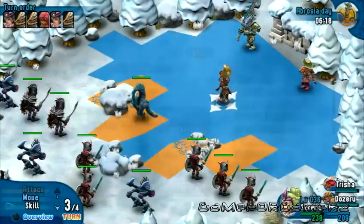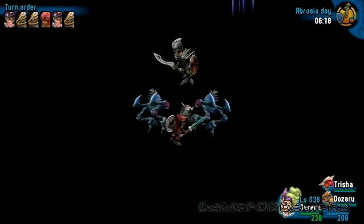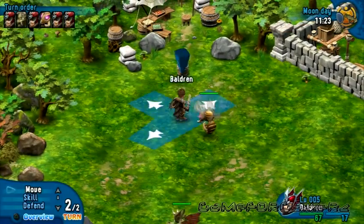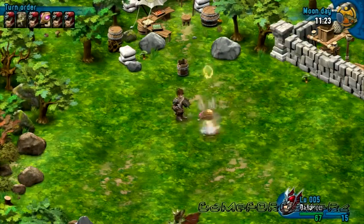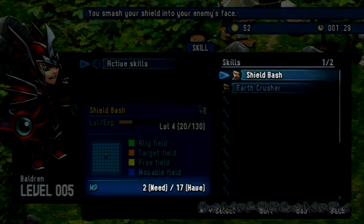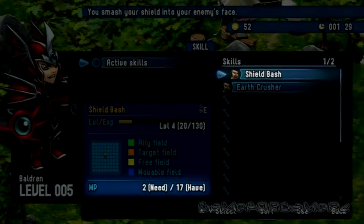Probably the most important command that you will execute a lot of times during battle is the Skill Command. At this time, Baldrin is already capable of casting the Shield Bash and Earth Crusher skills. Shield Bash is a very basic skill that targets just a single enemy. It's more powerful than a normal attack, but there's really nothing more to it. Executing skills will cost you Mana Points, or in short MP, and Shield Bash is on the cheap side, costing just 2 MP to execute.